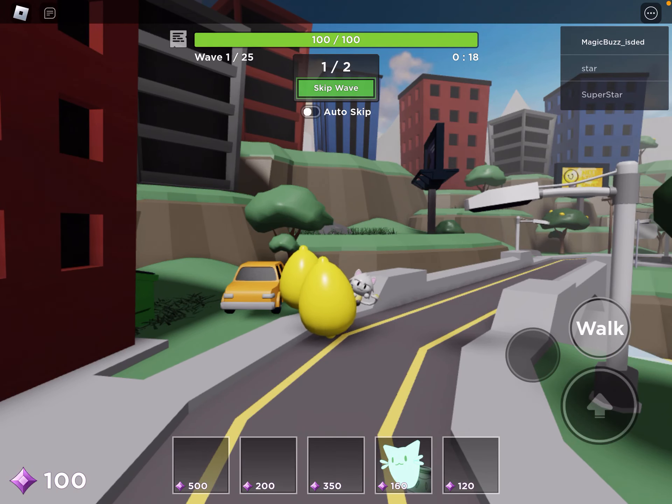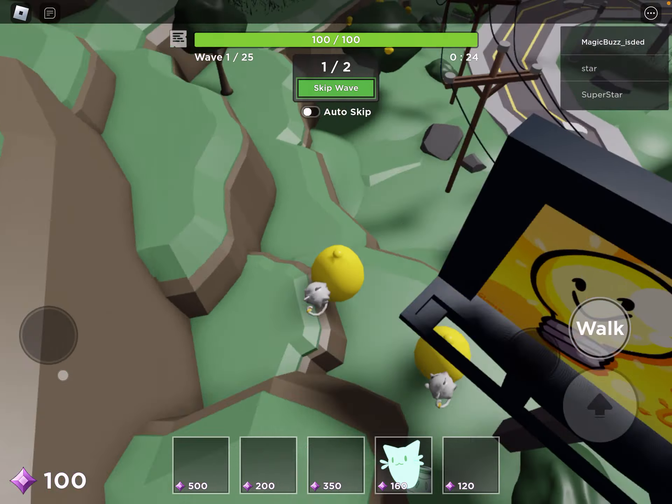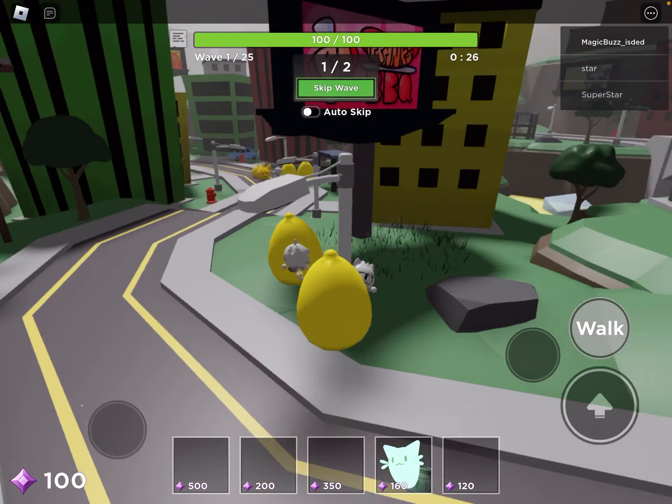What's up guys, welcome back to another Deluca episode, and today we're gonna be in the new Tower Heroes Easter Event 2022. Today we're gonna be showing you how to get the Lemon Egg.